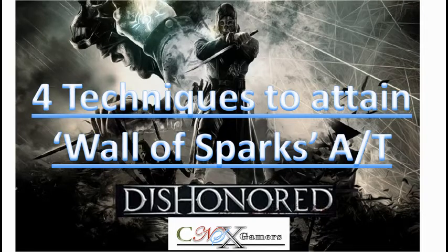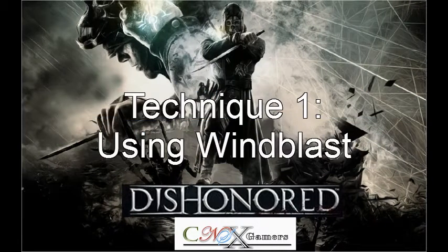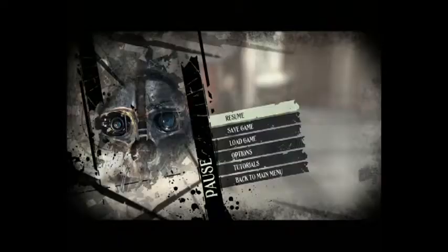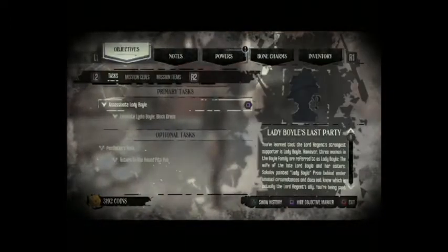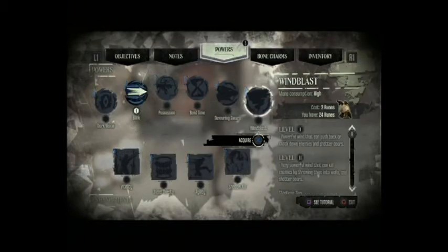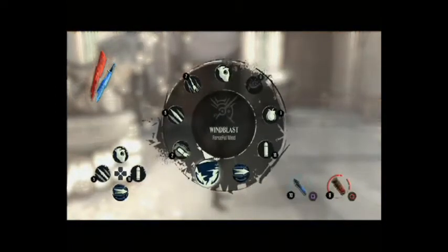Hello, on today's Dishonored we'll be looking at four techniques to attain the Wall of Sparks achievement/trophy. First up, technique one: using the Wind Blast. Wind Blast is normally used to throw opponents, and in this case to throw the opponent into the Wall of Light.